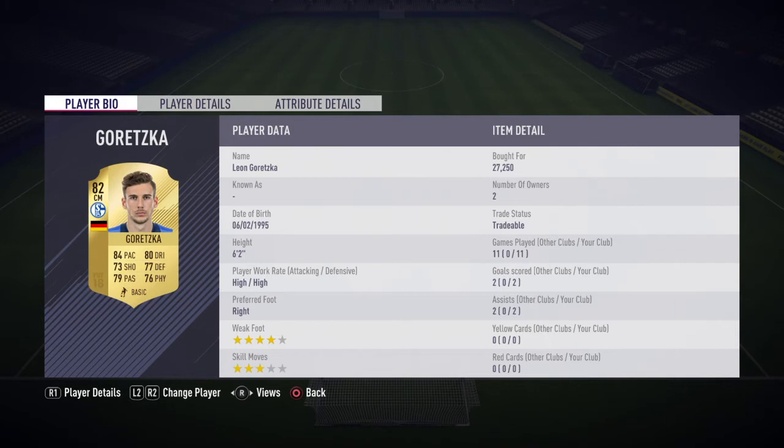Next to him we have Leon Goretzka — high/high work rates, cost me around 27.5k and he is definitely worth that. 84 pace for a central midfielder is icon territory — think Vieira, Gullit. He's rapid and you can feel it. 4-star weak foot, gets forward a lot, and at 6 foot 2 he'll win headers and drop deep defensively. 4 goal contributions in 11 games — one on one he's almost guaranteed to score. If he keeps performing like he has in real life, he could be one of the best players on FIFA in years to come.